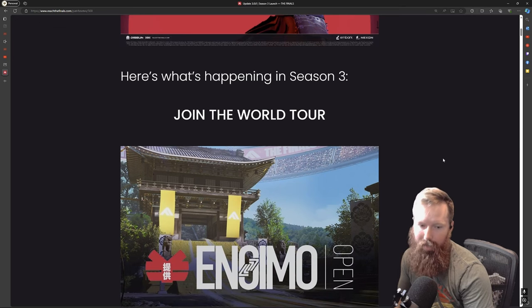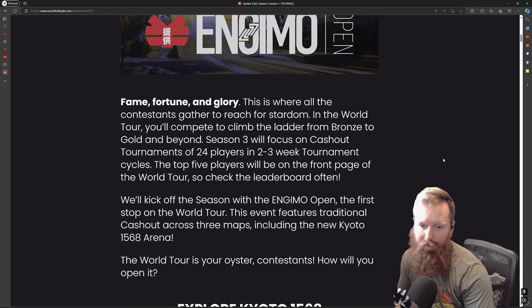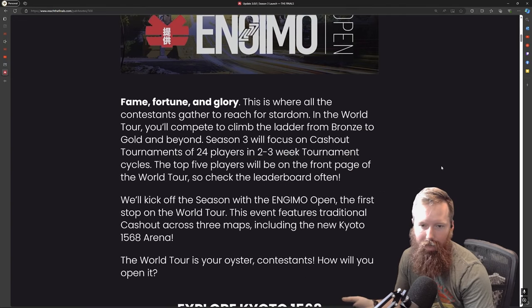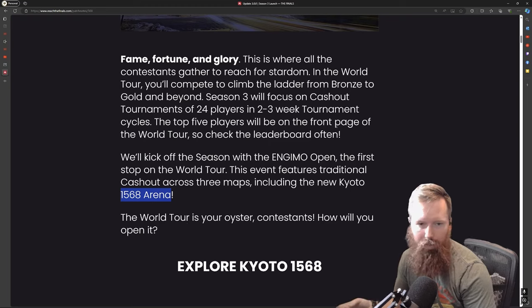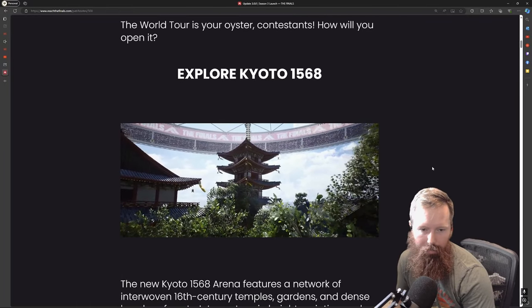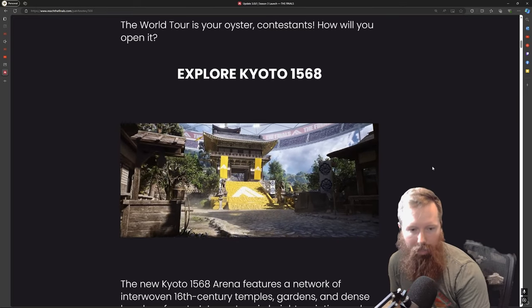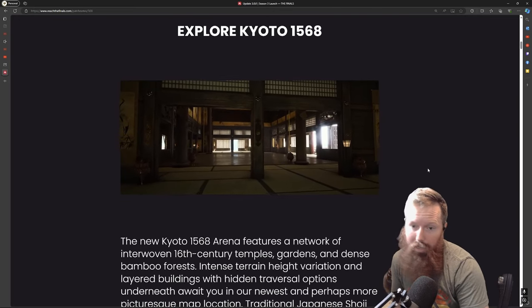This is probably the best map in the game so far and I would say give it a try. It's a blast. They added a new Japanese map from 1568 — Kido. If you want to play it a bunch, it falls under the world tour mode, or you can play it in tournament. In casual it just gets mixed in with the rest of the maps. It's an outstanding map, they knocked it out of the ballpark with this one.